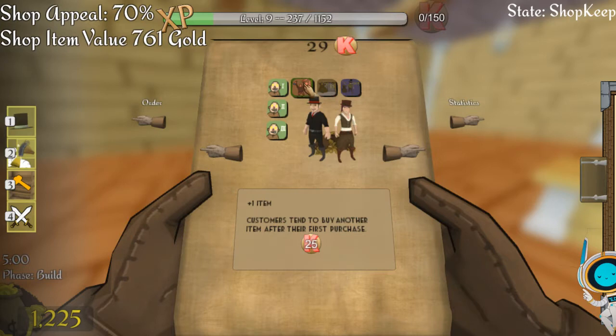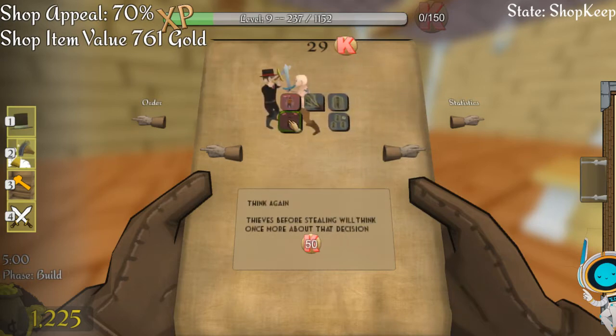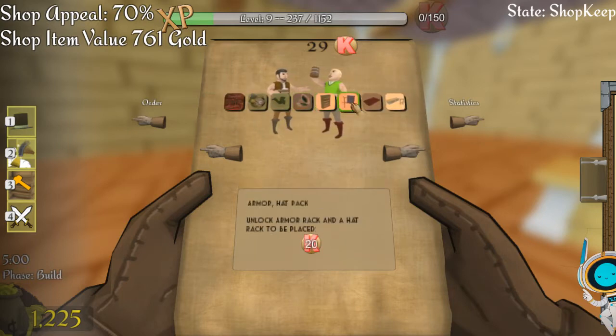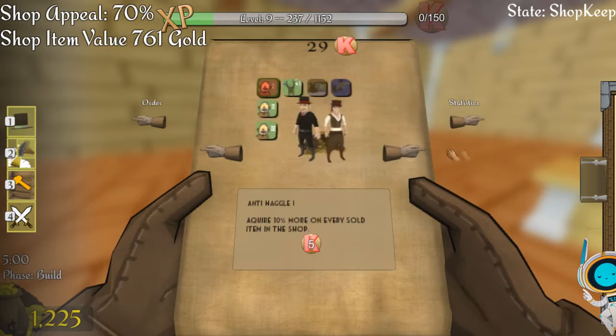I'm going to buy plus-one item — customers often purchase a secondary item. I've already got less theft. Let me check if there's anything else I can afford that might be useful. Already got all of that. Looks like there's no more skills I can afford.